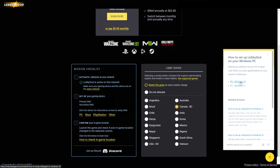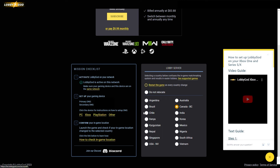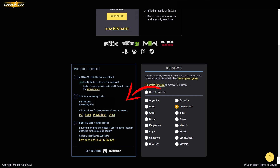From here you want to click on the platform that you are using. It doesn't matter which platform — it's going to be very quick. For PC you have to download one application called Yoga DNS and then set up the Lobby God thing there. For console it's even easier — you just go to the settings, set up the DNS, and then restart your PlayStation or Xbox.